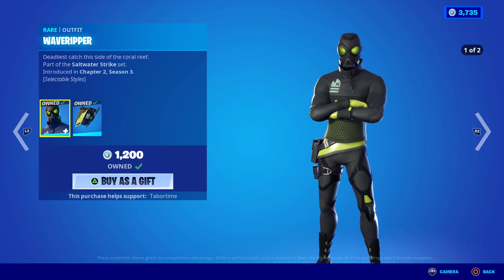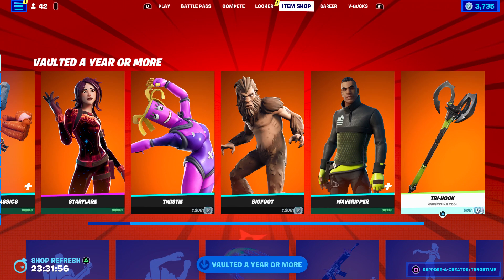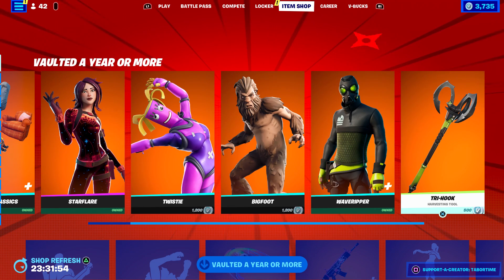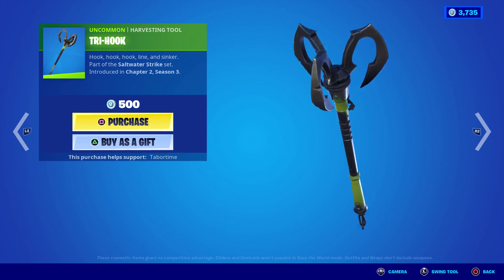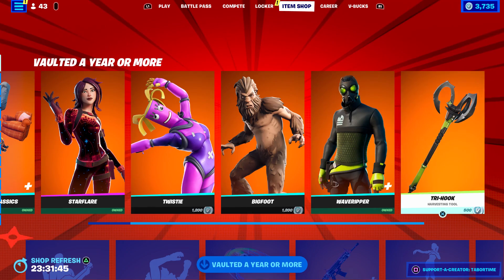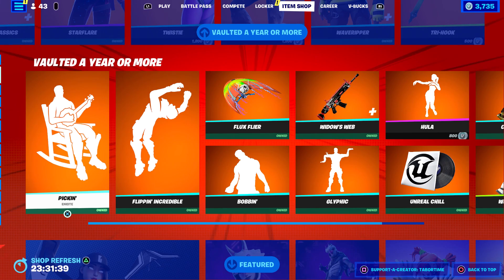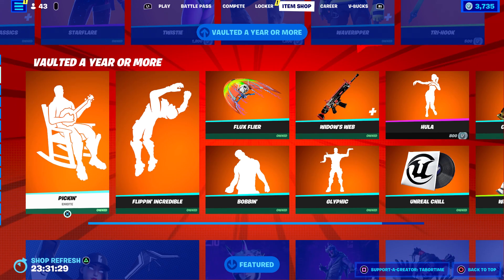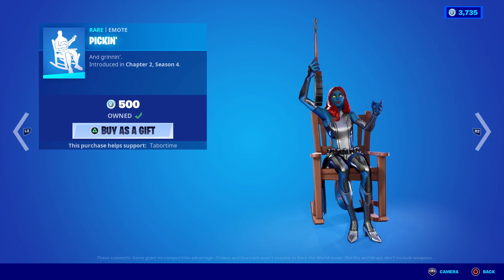Wait — the Bigfoot skin, you could make a game with it! If somebody has Bigfoot, the Bigfoot can be roaming around the map and friends can try to find him. Wave Ripper is 590 days as well. The Try Hook obviously goes with Wave Ripper — nice pickin. This is rare — really over a year: 392 days. That's a good one. I didn't realize it's been gone that long, but that's definitely over a year — a little southern banjo playing right there.